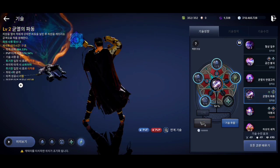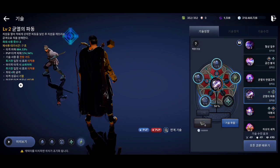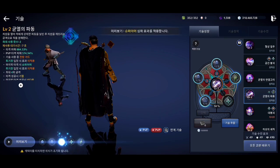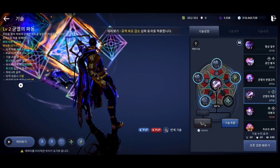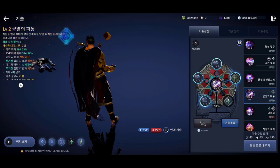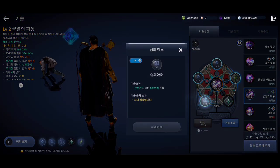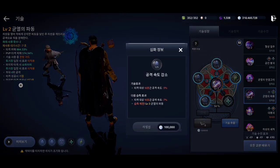This is the eighth skill for Sage. This skill has forward guard on the first few hits and super armor on the last hit. It does daze on the first hit and knockdown on the second hit. This skill has 2 effects which reduce enemy attack speed and movement speed by 5%.